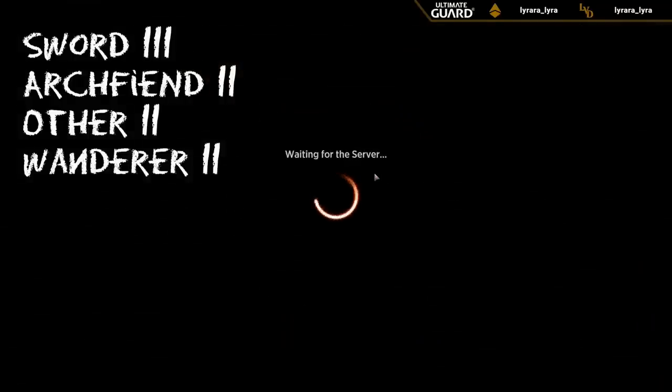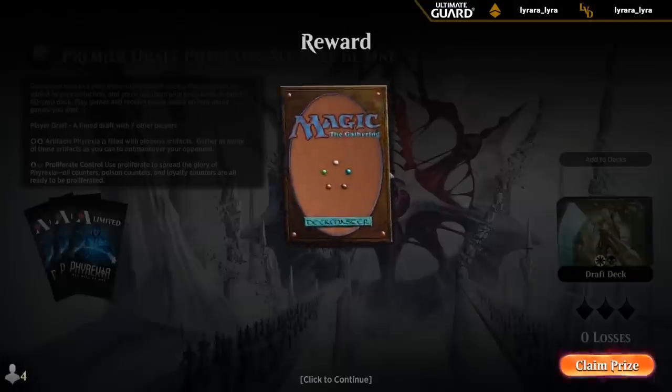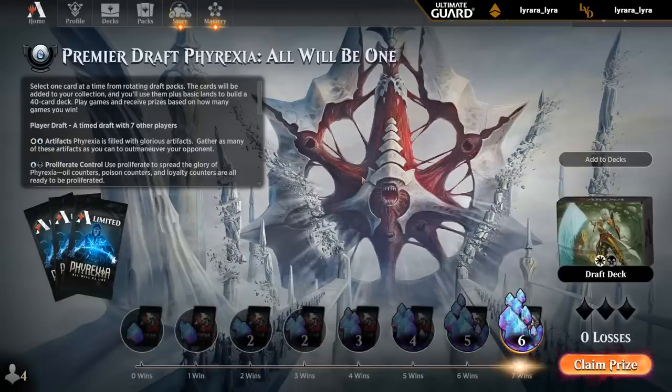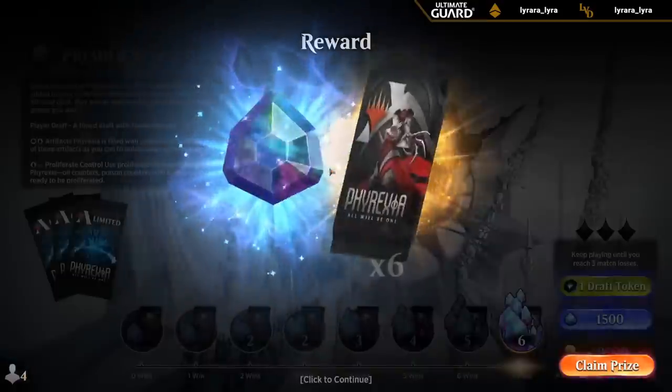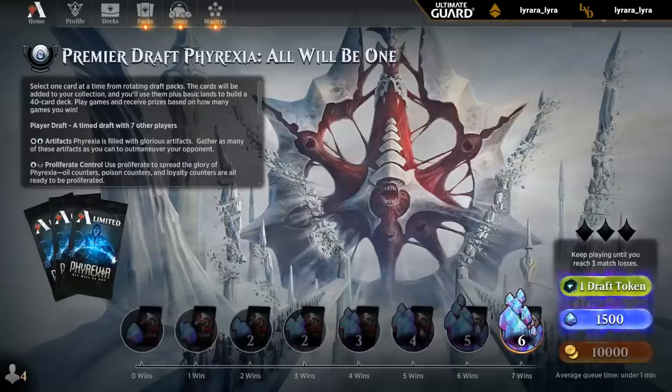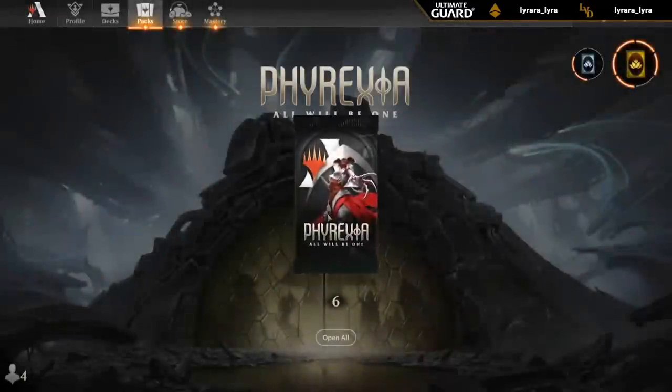It goes to show that Limited, sadly, is still a format that's sometimes decided by the rare bombs. As much as you can build a synergistic deck with cool commons and uncommons, sometimes a planeswalker will still completely take over. You can be lucky enough to open them, or unfortunate enough to face them. But let's crack some packs.